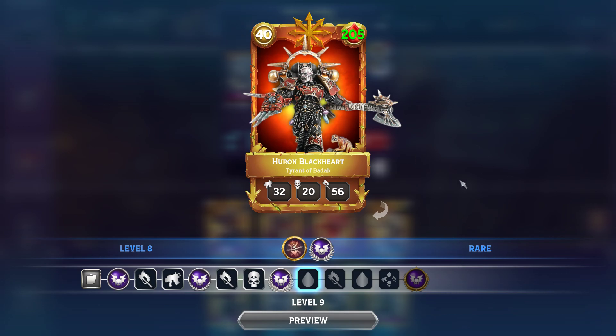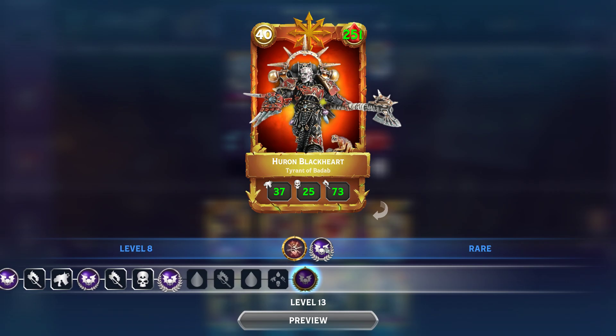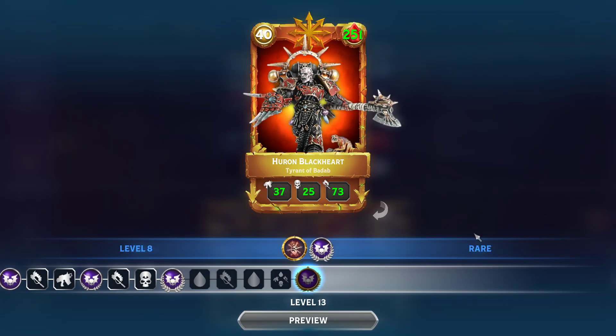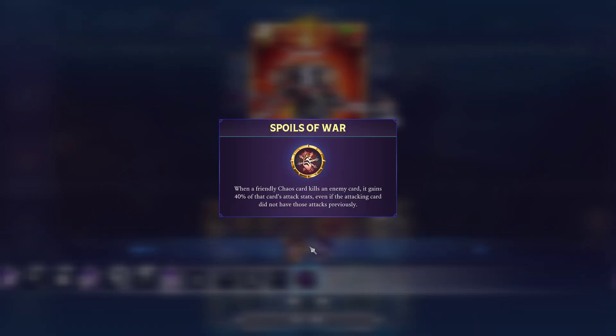Still being 40 points, he does suffer from a weakness to Big Game Hunter, which can negate his Fear. But the real magic about Huron Blackheart, the Tyrant of Badab, is this wonderful ability.